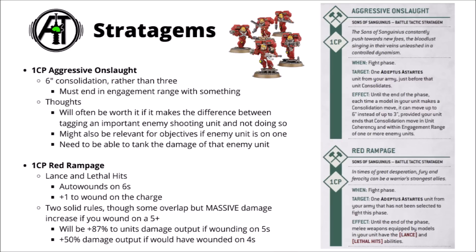For one command point, Red Rampage feels like a very predictable extra damage increase. You trigger it when your units are about to fight — they get Lethal Hits (auto wound on 6s) and also the Lance keyword, so that's plus 1 to wound on the charge. The plus 1 to wound is probably the good bit. You're already decently better in combat when you're on the charge, and this will make you ridiculously so. If you had Sanguinary Guard going up at Strength 6 on the charge against a Toughness 11 vehicle, they're wounding on a 5+, and this gives them an effective 87% damage increase between the auto wound and the plus 1 to wound — really quite massive. Even against Toughness 6, it'd be a 50% damage increase. Overall I feel like this one is going to get played quite a lot in this detachment.